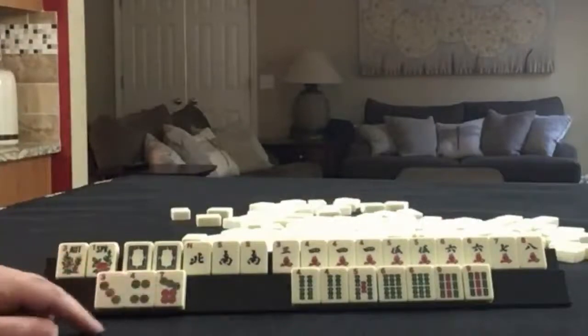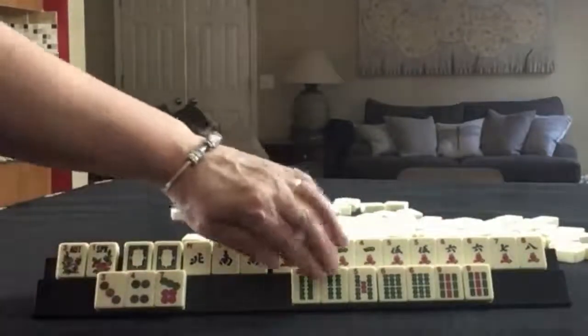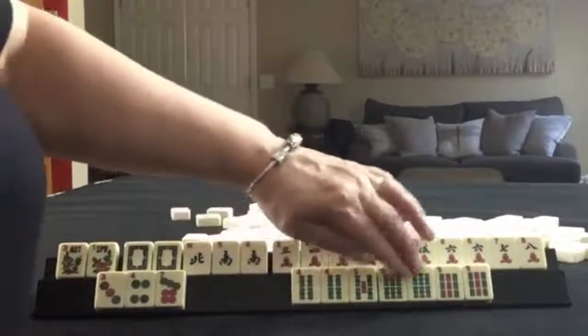In dots, we have three, four, seven. In bams, we have four, five, six, nine. Pairs: four, six, nine.